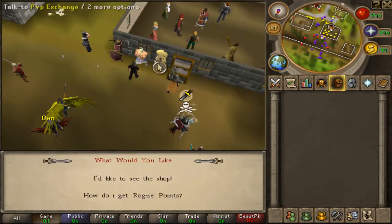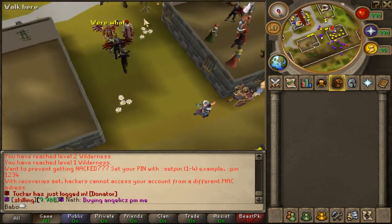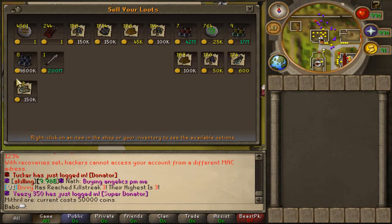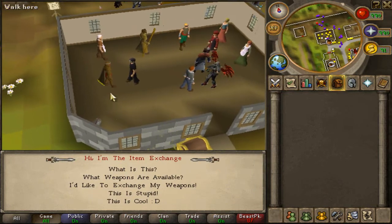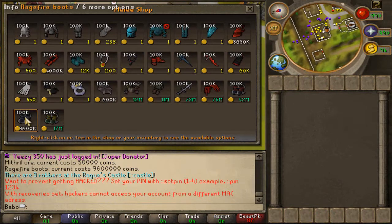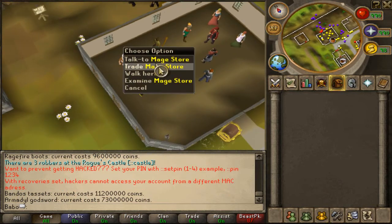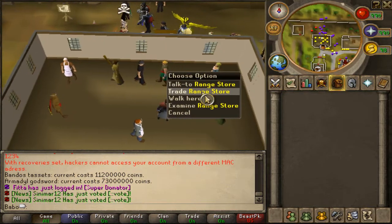Here's all the PVP shops and stuff like that. I'm also going to show the shops and go through the commands. Here we can sell everything. I'm just gonna go through the shops first — I don't remember where everything is. Like this shop, it's not normal to sell things like an Armadyl Godsword, but 73 mil on this private server is not much money.